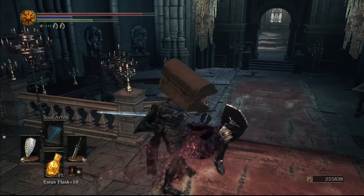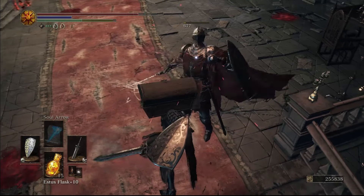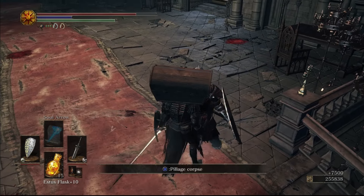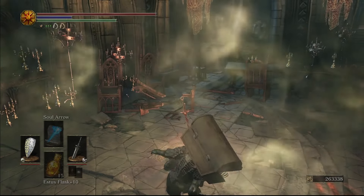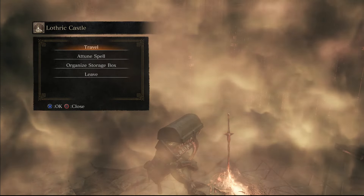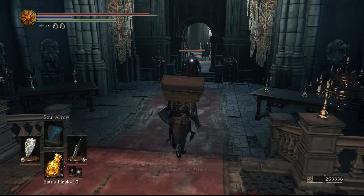So if you are playing with 3 other people and you are doing a boss, once you complete that boss, all players will receive a Sunlight Medal. When you invade another player with the red sign soapstone or the red eye orb, the color of your summon sign will be orange. These are just some minor cosmetic changes that don't affect too much.